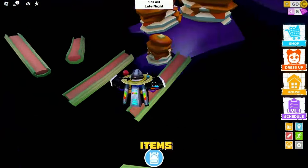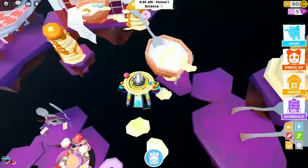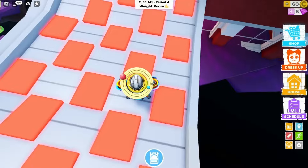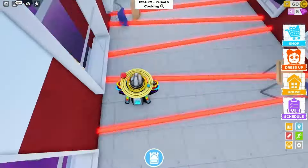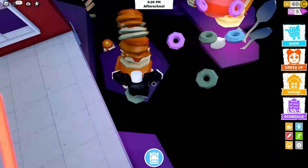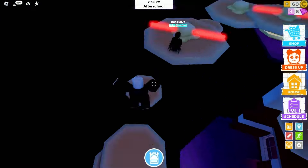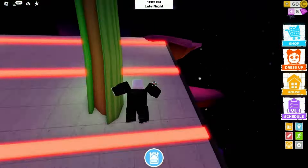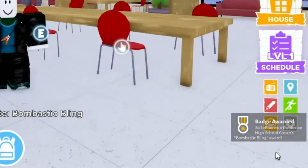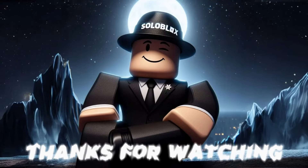Complete the parkour to get the free items. Jump down and claim the free items. You will get this fire outfit — the necklace is also free. You will get this fire stuff as well.